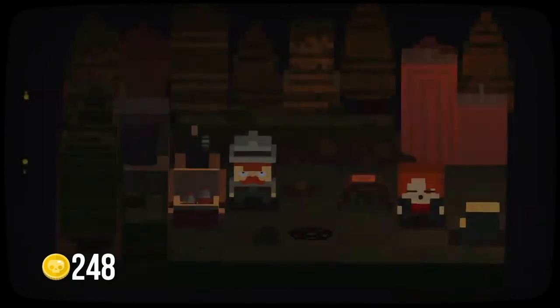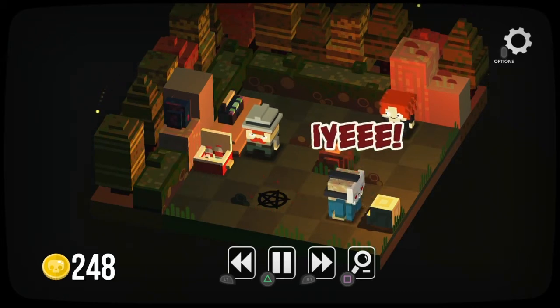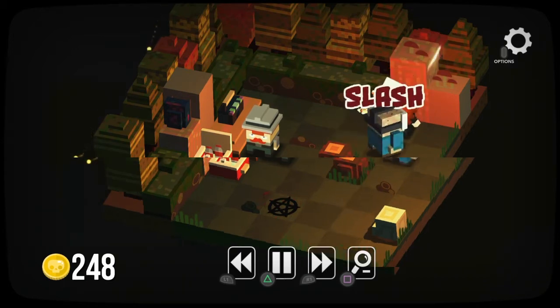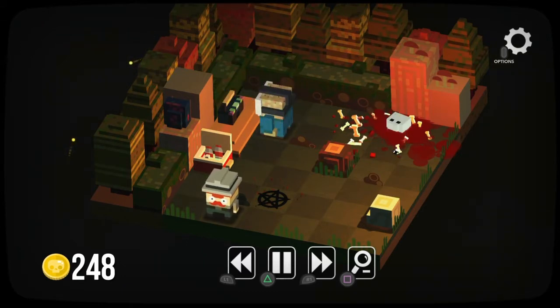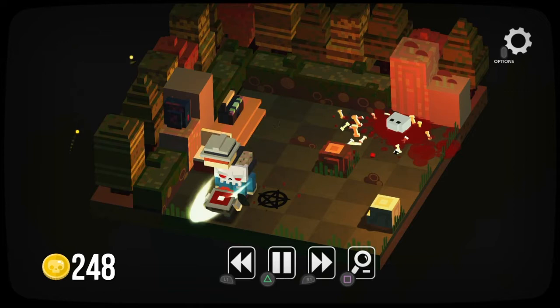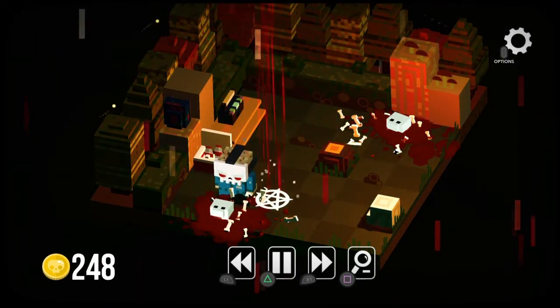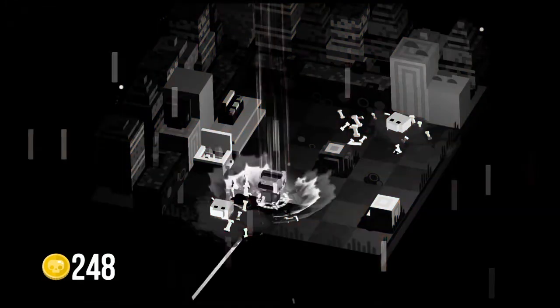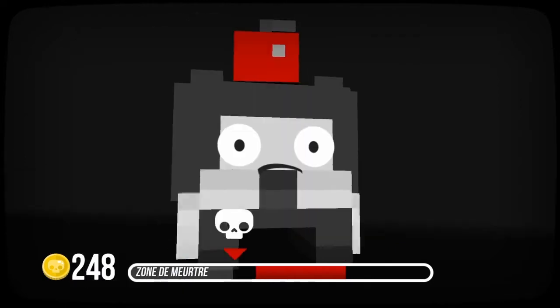Regardez les couvertures. Ah, et là il faut leur faire peur. Donc par exemple je vais à droite — hop — ça va les effrayer. Et là il faudra aller tout de suite à gauche pour lui faire peur, comme ça. Parce que sinon je ne peux pas atteindre la sortie qui est au milieu. Si il glisse trop, il ne faut pas s'arrêter pile dessus.